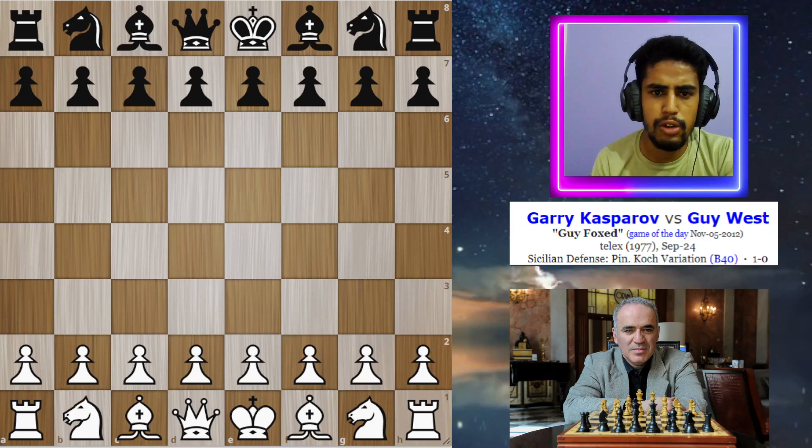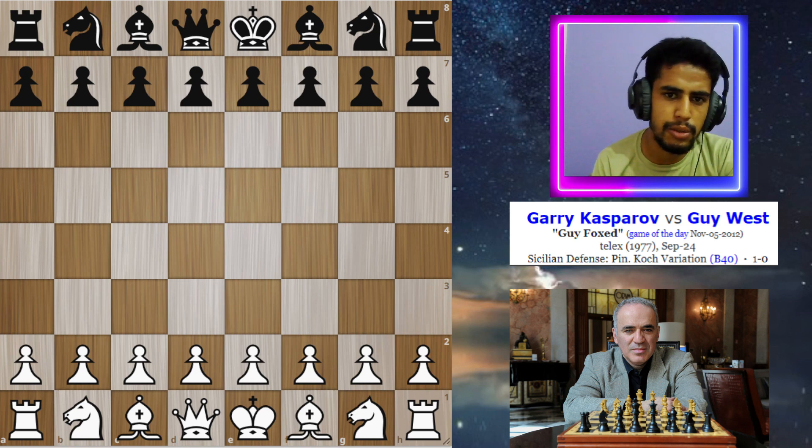Hello everyone. In this video, I am going to show the shortest game played by Garry Kasparov in his career. This game was played in 1977 between Telex and Garry Kasparov.